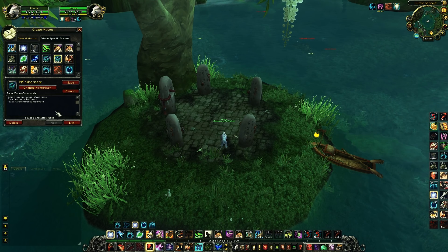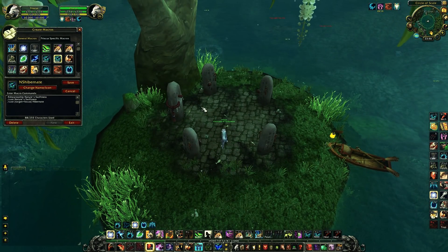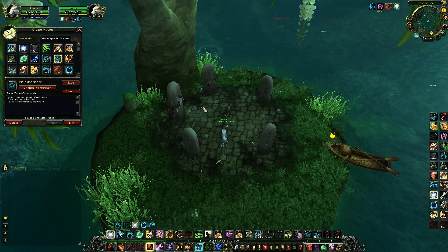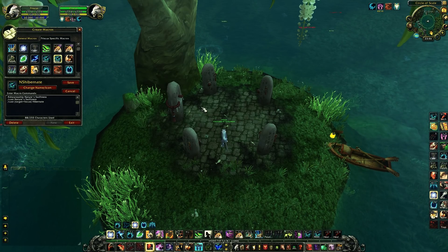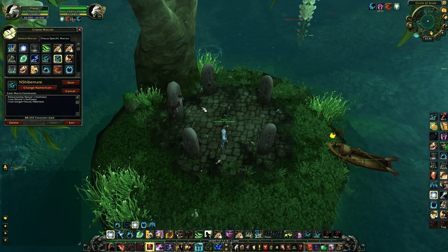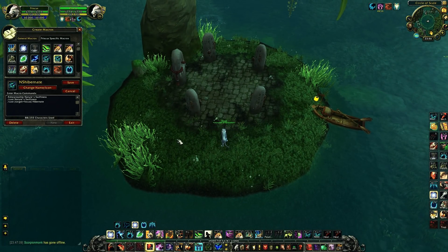Here I have my NS Hibernate macro — it's a really good macro. Some people don't know this, but when a resto shaman goes into Ghost Wolf you can hibernate him, and it's an extra CC for 8 seconds which is really good. When you don't have your proc ready, it's totally worth it to use Nature's Swiftness for it. You can also use it on resto druids who are in Travel Form, Cat Form, or Bear Form.